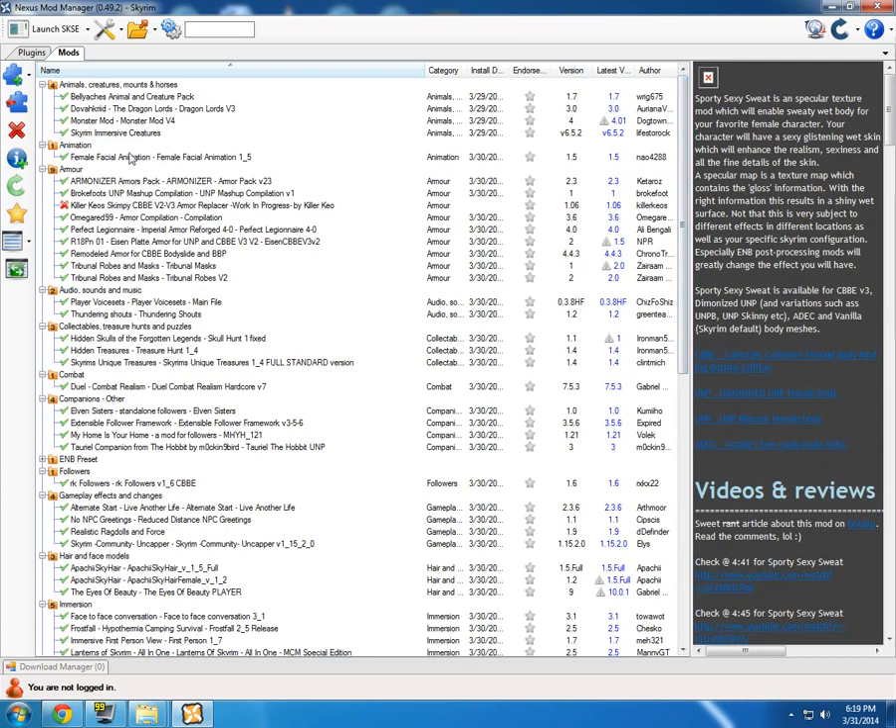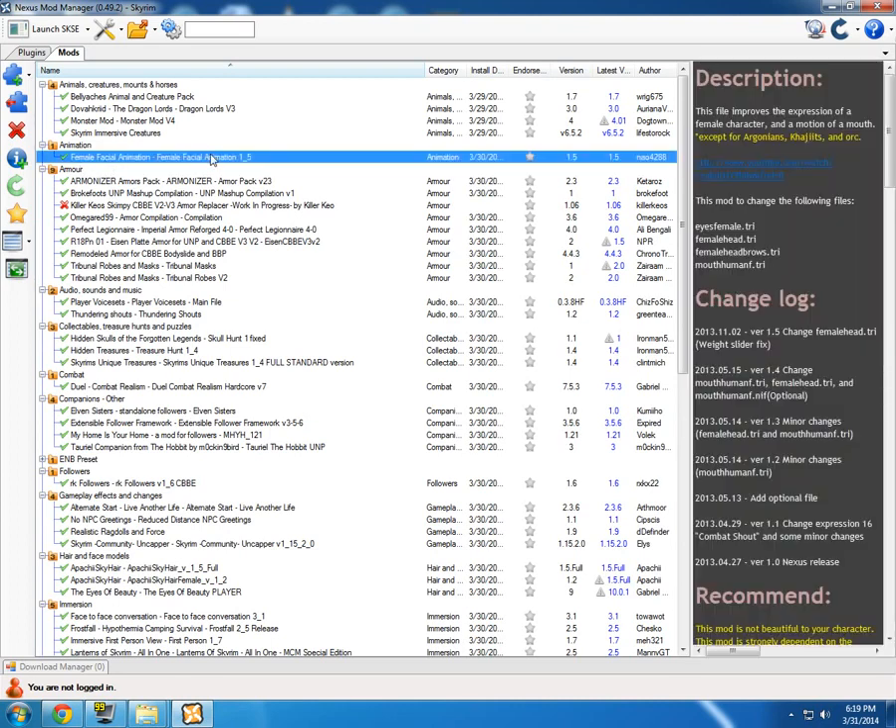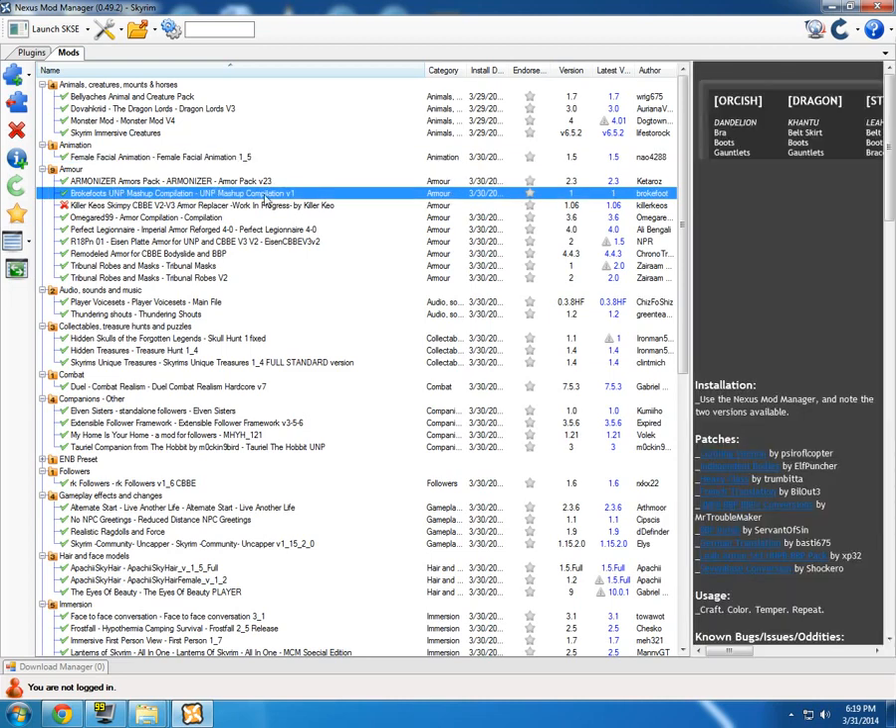One of the most important female mods is the Female Facial Animation mod. Every time you're talking to somebody, you can see their face changing — from sad to happy, just playing bored, and so on. It gives more life to the NPCs and to the character. I also have the Brokefoots RMP mashup compilation, which is a bunch of skimpy, more sexy clothing. Pretty awesome — you should try it out.